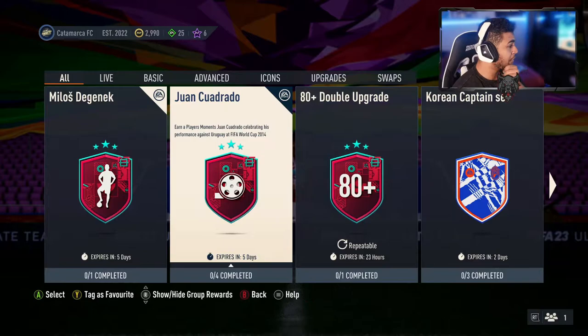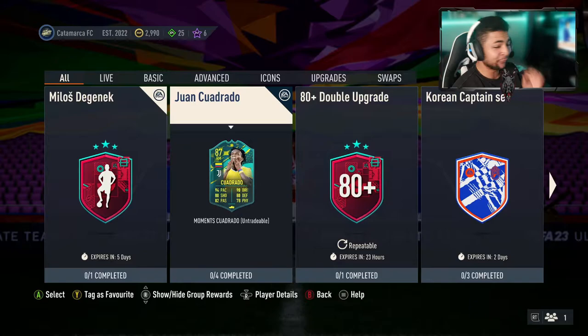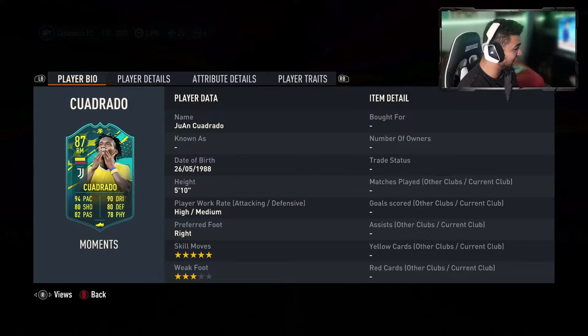Oh lord, four segments. Let's have a look at the card. It is a right-maker set of a right-back card. Five-star skills, three-star weak, high-medium. He can also play right-wing back, right-back and right-wing. So he's got four positions to his card, which makes him so usable on the right-hand side.